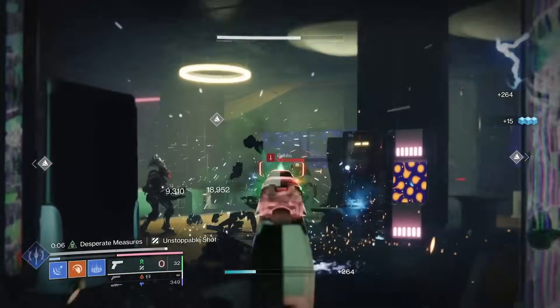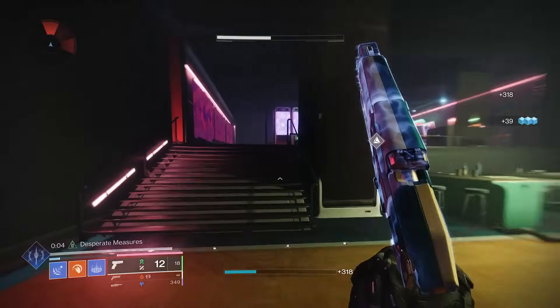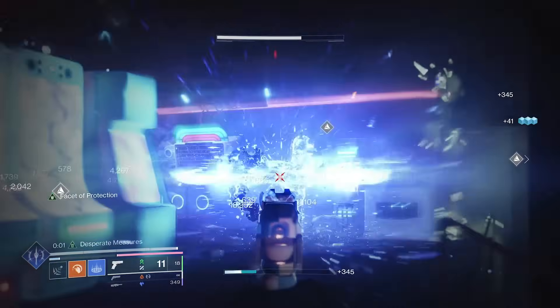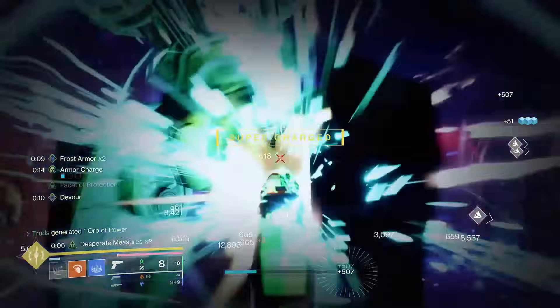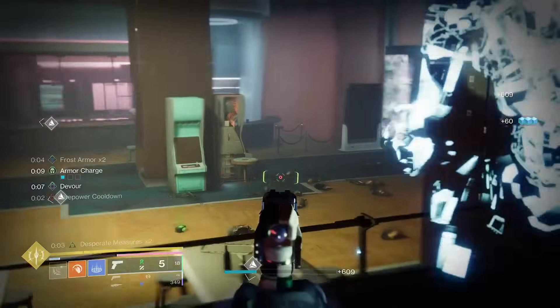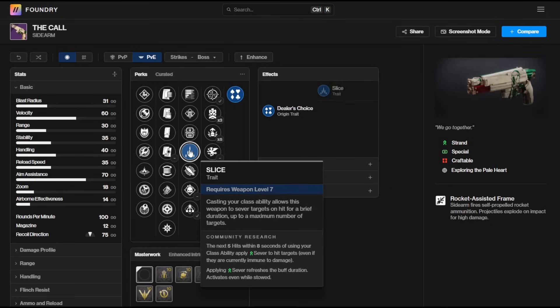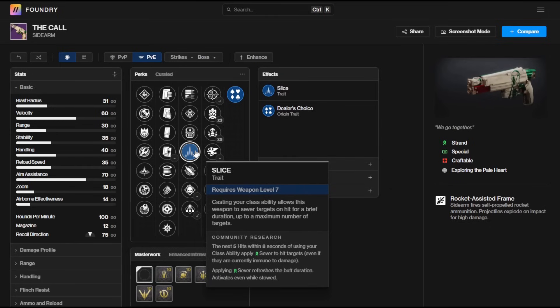Where The Call comes into this is the perks that give you mad synergy — not just with strand itself but with the Prismatic subclass as well. The main perk I think you want in that third column hands down has to be Slice. I know a lot of people will go for Lead from Gold because of the ammo economy, but bear with me — I think Slice has standout potential on The Call.